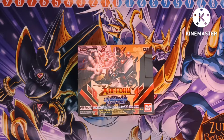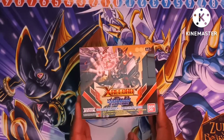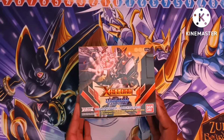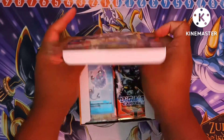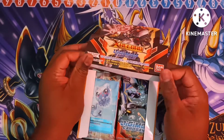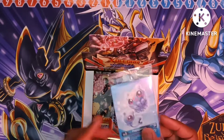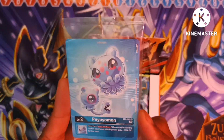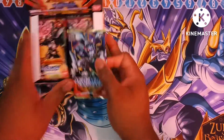Hey YouTube, it's your guy Anable here. Welcome back to part three of my three-part video. You all know the drill, let's get into this final box. For the box topper we got Booyamon — baby Jellymon looks so cute. Let's start with the bro mode first.